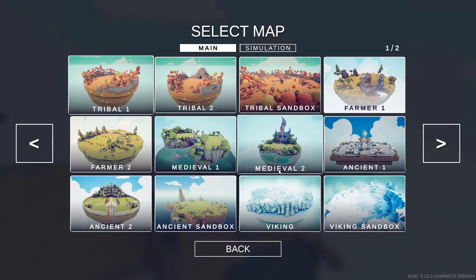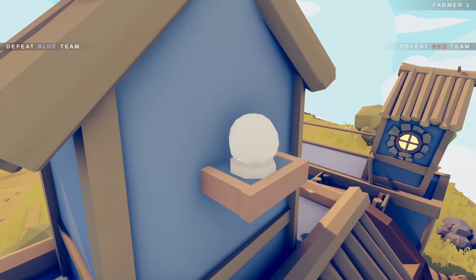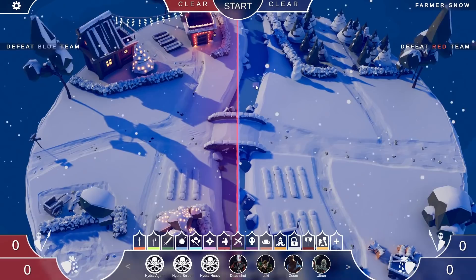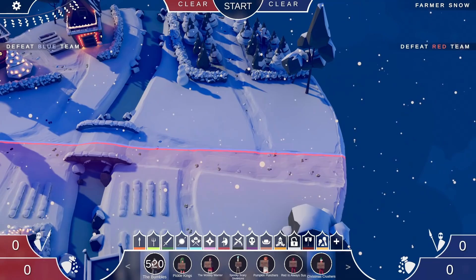I thought it would be interesting if we go onto that new snow map that was introduced to the game. Well, they removed it and you actually have to find it now — it's right back here. We got the snow globe that doesn't really look like a snow globe, and then the farmer snow map, which is a snowy version of it. We're going to edit the line and go over on this side of the map. This is a duo tournament, meaning two people on each side.